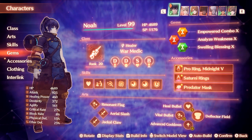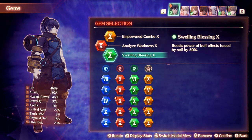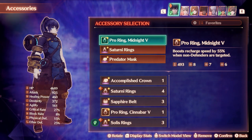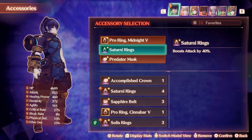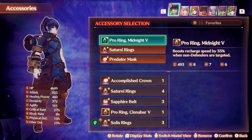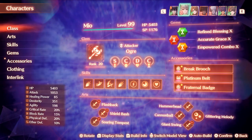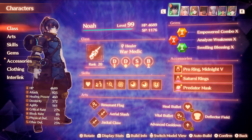In terms of gems, Analyze Combo, Empowered Weakness, and Empowered Convoy, with Swelling Blessing on top. As for accessories, you need that high crit rate since War Medic's crit rate is very low initially. Although we're using Master Arts, we'll actually be using the crit rate of Incursor and Martial Arts instead. Charging Rings for the attack increase, and the Predator Mask which also has additional recharge on it so you can hit 100% recharge. This class effectively has 100% recharge and essentially 100% crit rate once all buffs are active, with the rest of the party as general support with Ogres for combos and buffs.